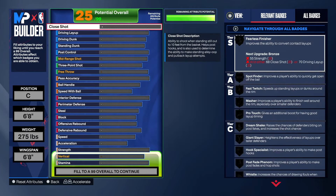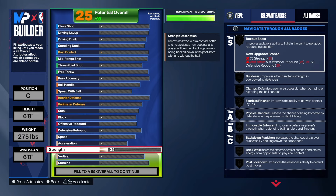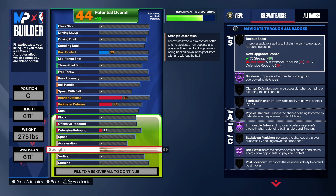Now let's get into it. With this build, I didn't tell y'all in the intro, but we have a 99 strength on this build. We took that strength all the way up to a 99. Might as well — we got all that weight on the build. We might as well have a 99 strength. And as you can see, we get Hall of Fame Bulldozer, Hall of Fame Immovable Enforcer, Hall of Fame Brick Wall. And that is crazy.